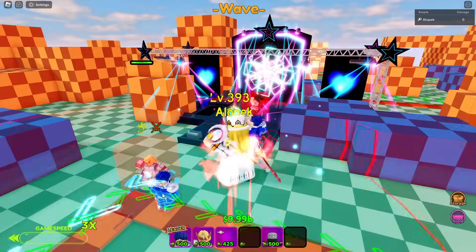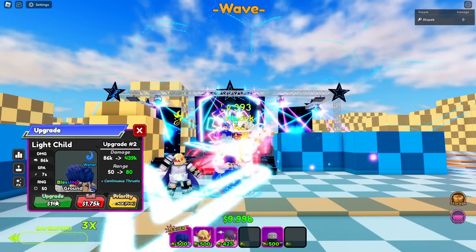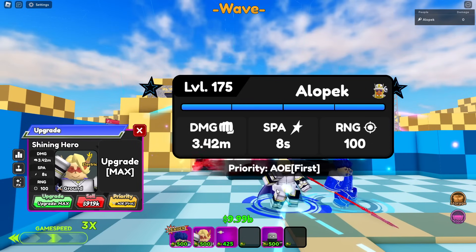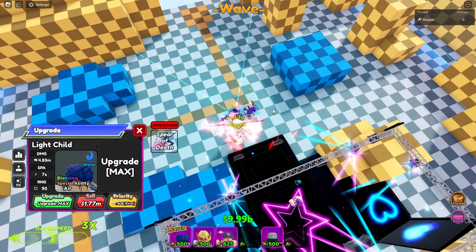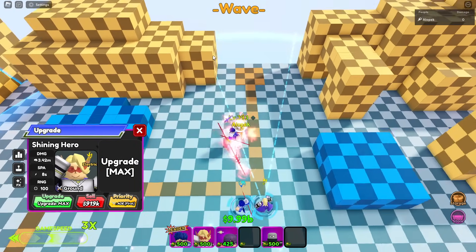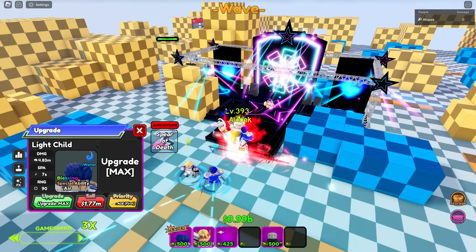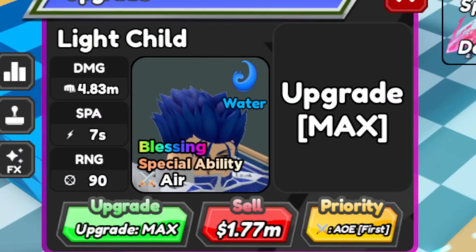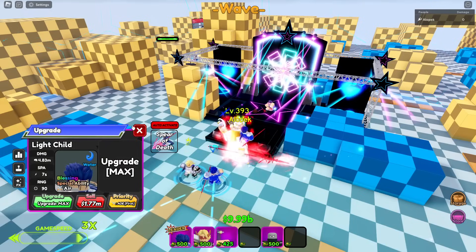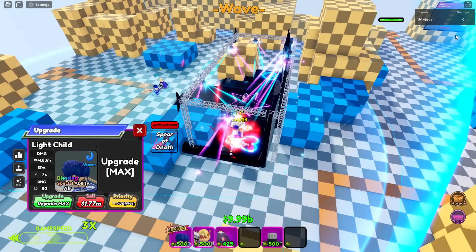The new best unit is going to be our boy Light Child. Looking at his stats: 4.83 for 7 versus Shining Hero's 3.42 for 8, and Light Child also has a better cone with slightly less range. What makes him even better is his Spear of Death ability — it's absolutely busted and OP, doing 800 million damage. Let me spawn a few enemies and test it out.